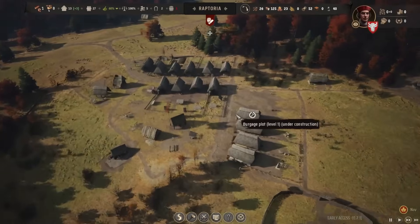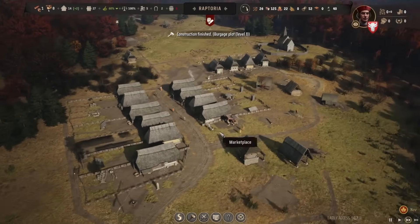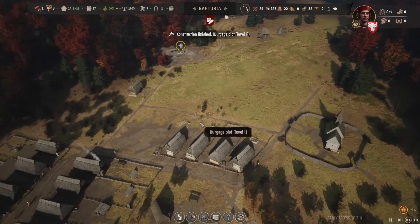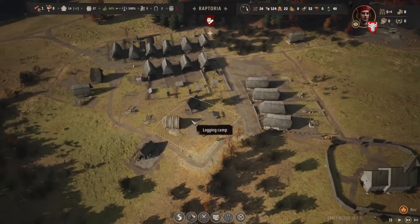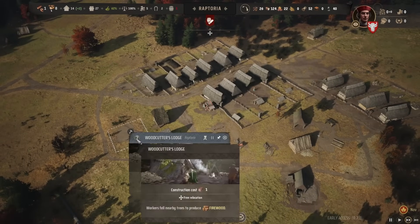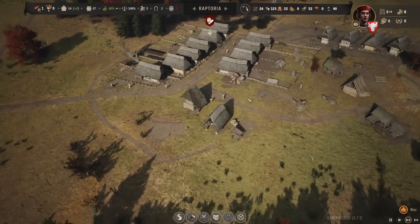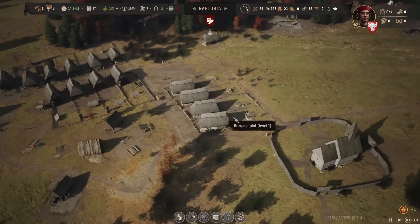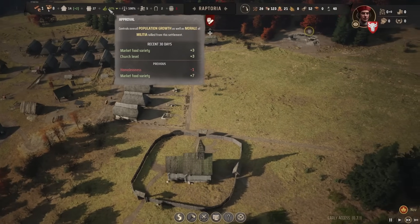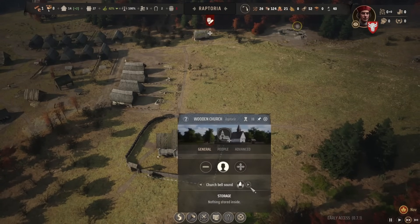Plot number one is complete, and another one reaches level one — two more to go on that street. We're asking for the woodcutter's lodge to be completed with the highest urgency so we can keep making wood and hopefully somebody will move in shortly. Our approval rating is now at 62% — church level plus three, market food variety plus three. That's great, and we can also upgrade the church eventually.